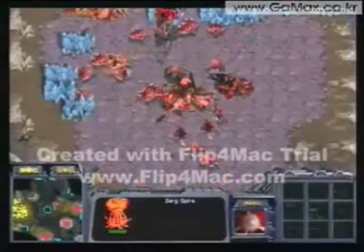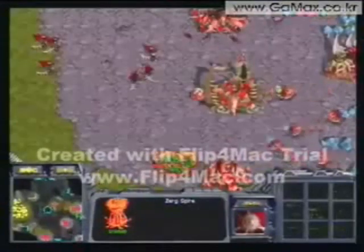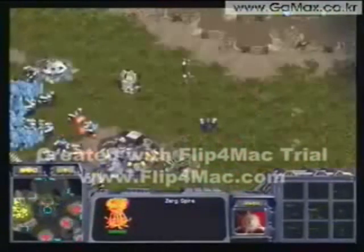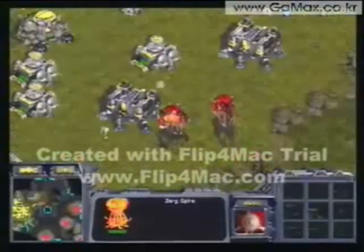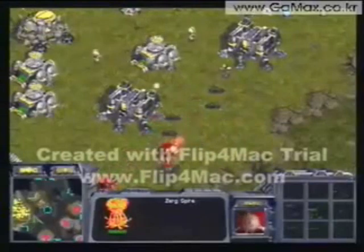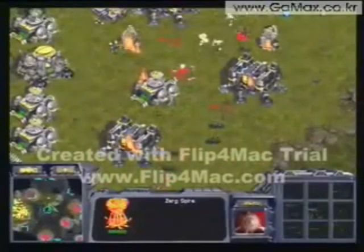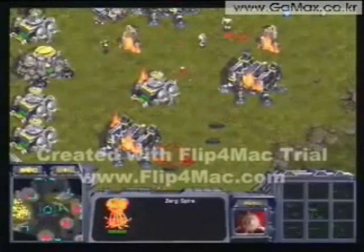Yellow had to rebuild his Spire. Finally he's getting some drones mining at the lower right. Yellow has a drop of five overlords full of units and is dropping into Boxer's main with four lurkers. That's going to be big trouble for Boxer because he won't be able to produce from those barracks. Boxer does have a tank, though, and that tank is going to help him take out these Lurkers. Yellow should probably advance those Lurkers to try to take the tank out.